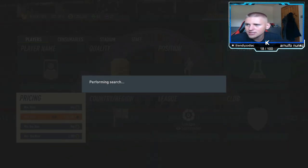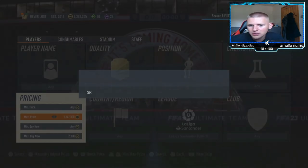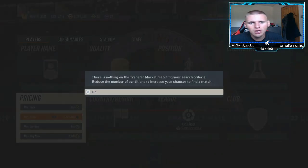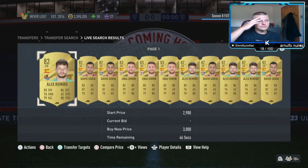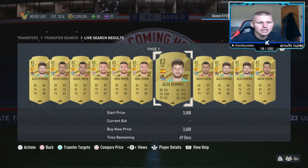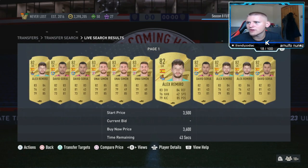Just because we snap at a certain price like 2,300 doesn't mean that's the only price they'll pop up for. Half the time they're going to come up below that — maybe 1K or 1,500. The best time to do this is during lightning rounds and promos, because there are fewer people playing which means fewer players getting packed.